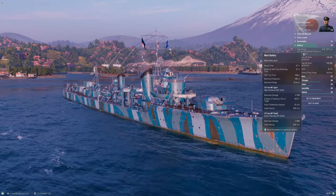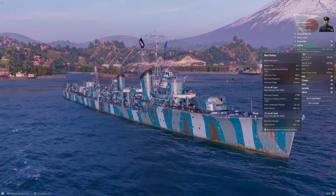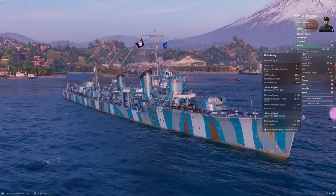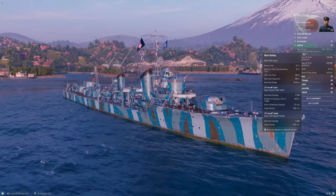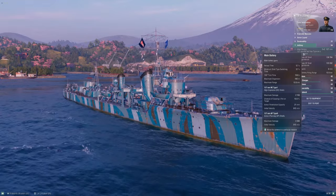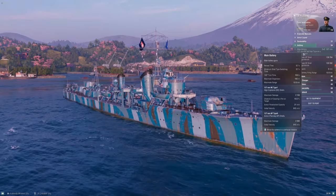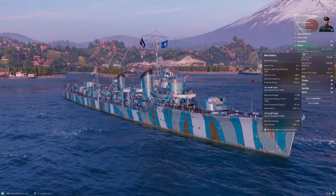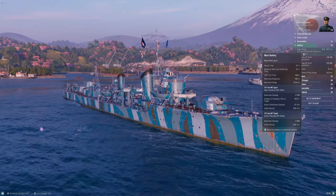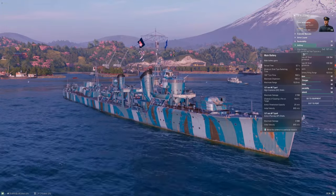The first change is reload speed — down to 5.7 seconds from 7.1, a 20% faster reload than Kagero. We went from about 7.7 seconds at Akatsuki to 7.1 at Kagero, and now 5.7 at Yugumo. These reload times are still very bad — worst-in-tier gun DPM — but best-in-tier alpha strike.